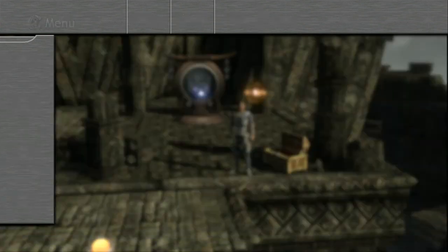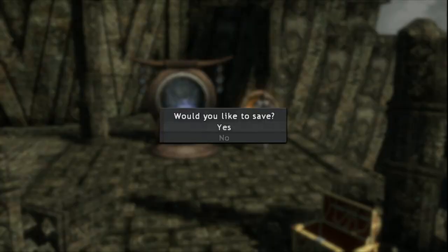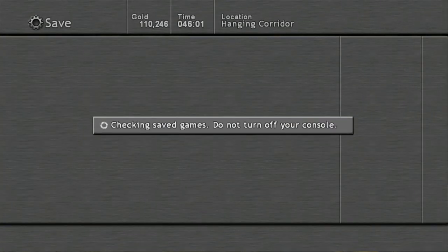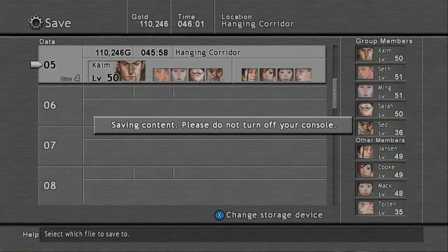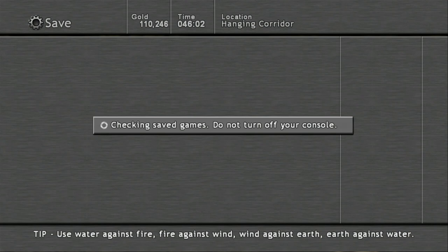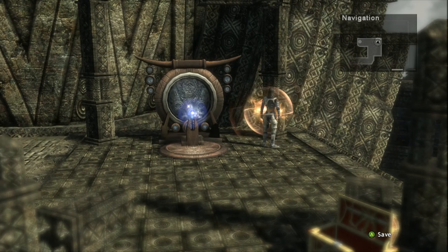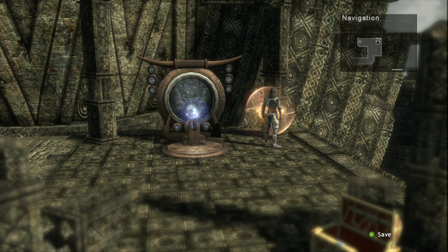Now that we have the locator upgraded, I'm going to head back to the save point and save one last time. That's all the time we have for today, so I'll conclude this episode here. We will pick up where we left off on the next episode of Let's Play Lost Odyssey, where we will be heading deeper into the ancient ruins and hopefully find some good stuff along the way. See you guys next time!